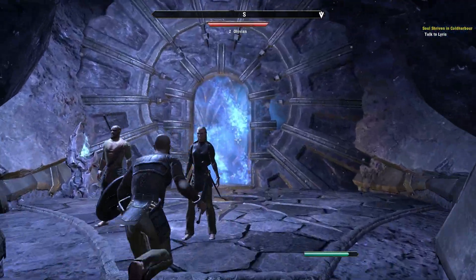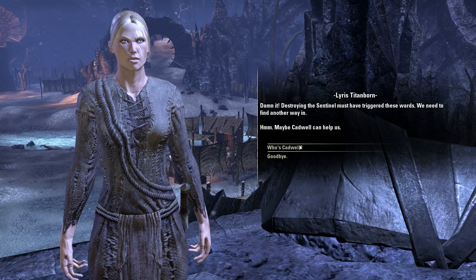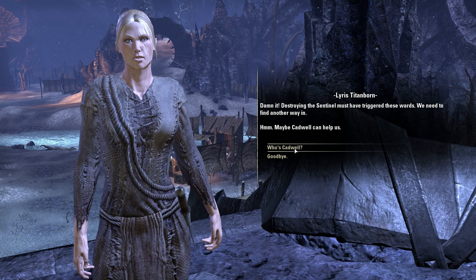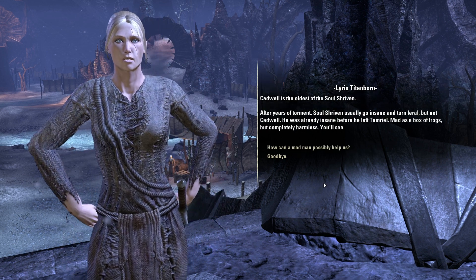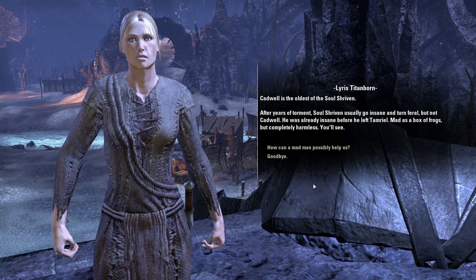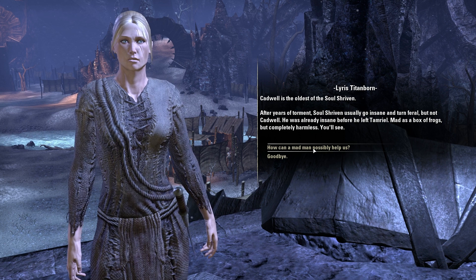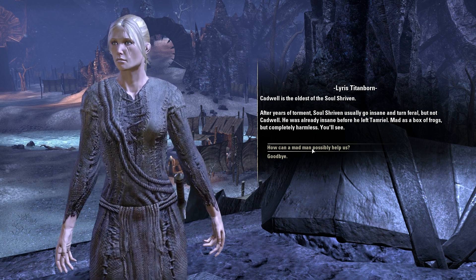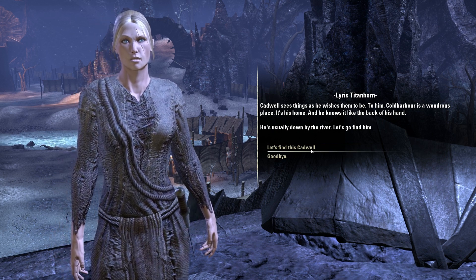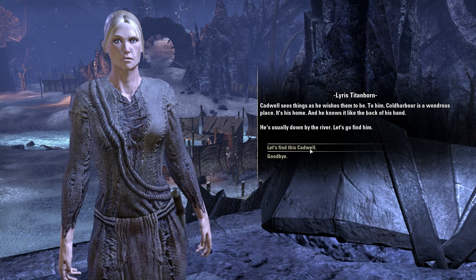Shift is your sprint now, and it uses up your stamina to do so. We came up here but this door is blocked by a barrier — we can't get through. So let's talk to Lyris. 'Dammit! Destroying the Sentinel must have triggered these wards. We'll need to find another way in. Maybe Cadwell can help us.' Who's Cadwell? 'Cadwell is the oldest of the Soul Shriven. Soul Shriven usually go insane and turn feral, but not Cadwell — he was already insane before he left Tamriel. Mad as a box of frogs, but completely harmless.' Let's find this Cadwell.